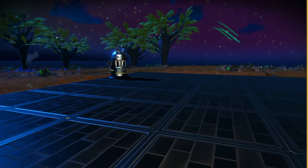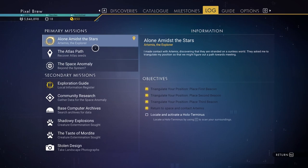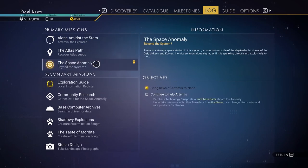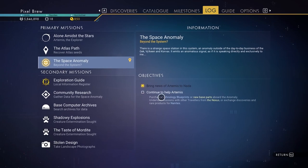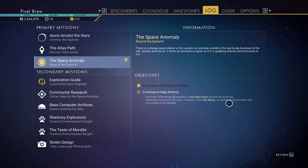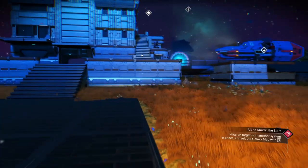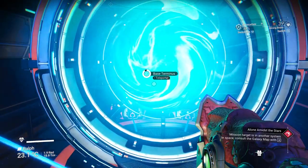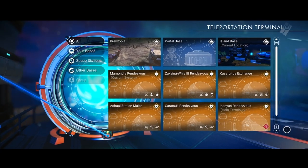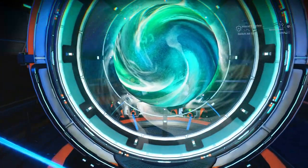Today, what I'd like to do — I only have a certain amount of time — is tackle this 'Alone Amidst the Stars.' We're going to continue this. I already brought the news of Artemis to Nada, so we're going to do the 'Alone Amidst the Stars': locate and activate the Hollow Terminus, because I think that would be good. That requires us to teleport somewhere else because it's in a different system, which is all good. It's right here — great. Let's go there, and I'm also going to see if I can sell some stuff I bought for super cheap to see if I can make any profit.